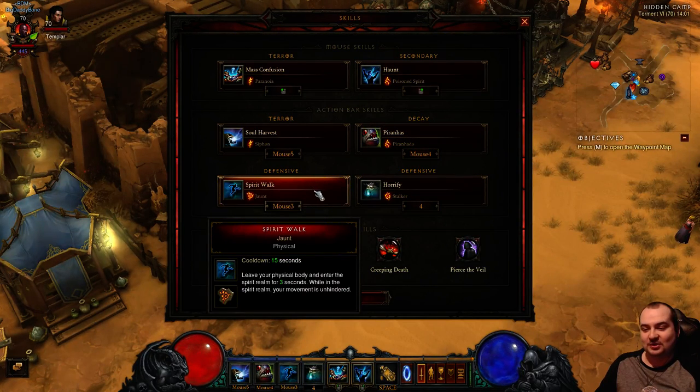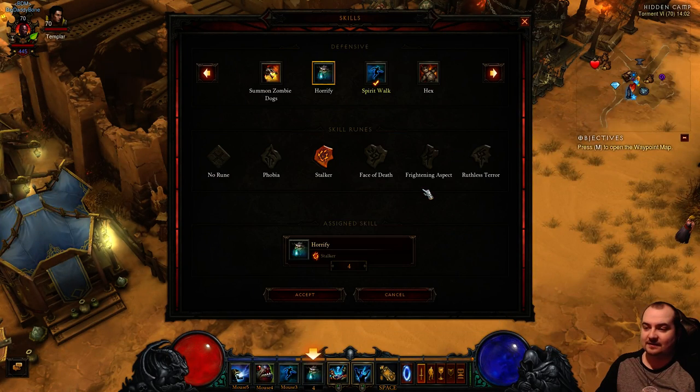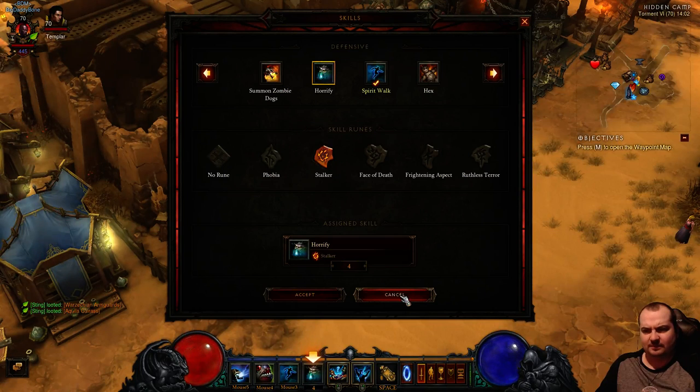Spirit Walk Jaunt - as usual, just your movement speed CC breaker. Three seconds of damage immunity is fantastic. I'm using Horrify Stalker because I like the extra movement speed. This will also lock down enemies for three seconds while you're near them. Another option if you're a bit squishy is Frightening Aspect for that additional 35% armor, but personally I like the 20% movement speed - you can zip around extremely quickly.